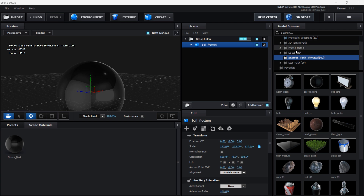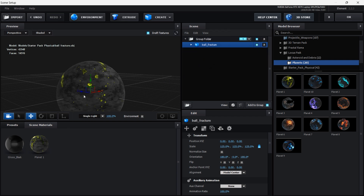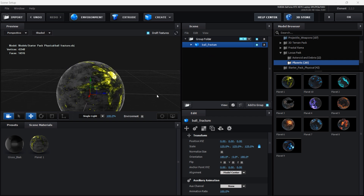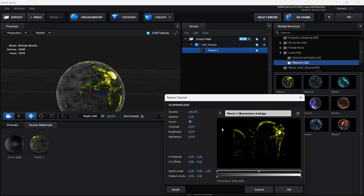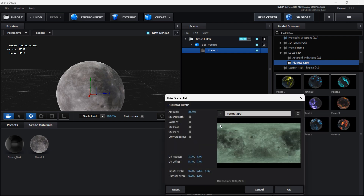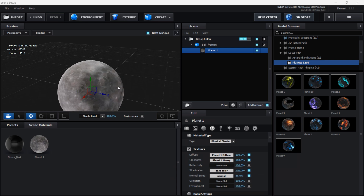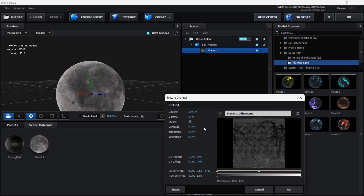For the texture, I've got this Locust Pack that has some planets. I'll choose one of these planets and drag and drop the texture into the Ball Fracture. Now I'll change a couple of things — click on the texture, and for the illumination I'll change it to the base color moon texture. For the normal bump I'll also choose the normal texture. I'll leave a download link in the description for these moon textures. Then in the diffuse, I'll lower the contrast, brightness, and saturation, and hit OK.